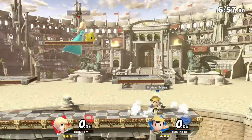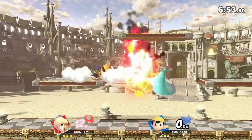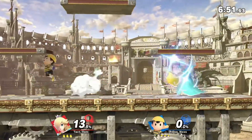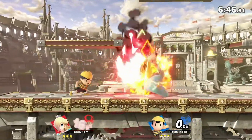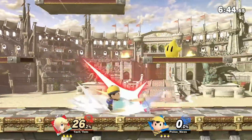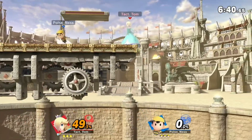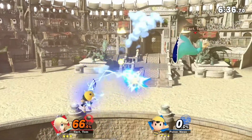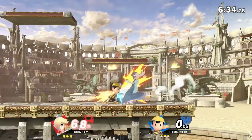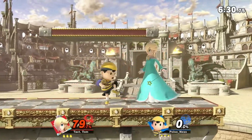First, let's go over Ness' biggest strength, which you probably would not expect: his annoyingness. Obviously, anyone who has ever fought one of these little buggers knows the pain of PK Fire being used over and over again. But it's not just you who finds that annoying. Ness players know they're a nuisance. They know Ness' voice is grating, and they especially know how annoyed you probably are getting caught in a pillar of fire for the umpteenth time. And that is exactly what they want.